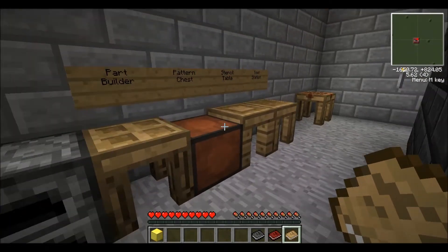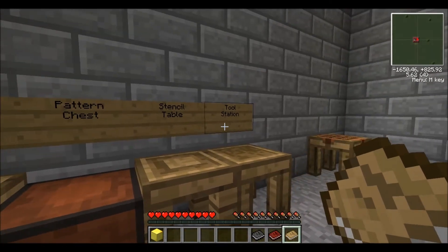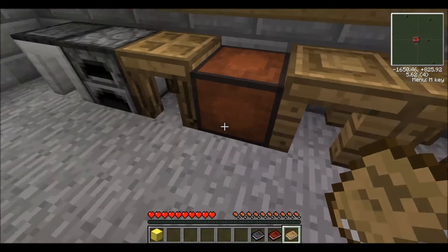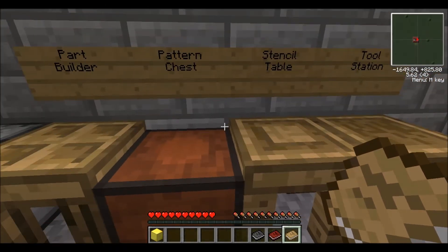So these are the things you're going to need to start off with. You're going to need a Part Builder, a Pattern Chest, a Stencil Table, and a Tool Station. Basically the way this works is you make your tools and weapons out of different parts.